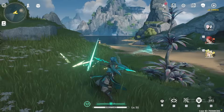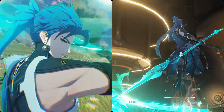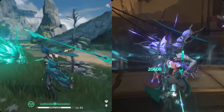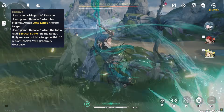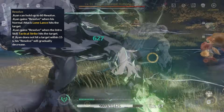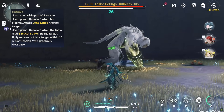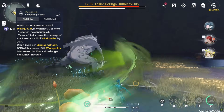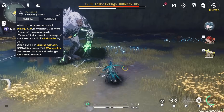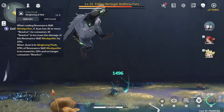He gets cool dragon animations on his attacks in his burst state. Jian actually has 2 burst animations due to his forte circuit. He can have up to 60 resolve stacks, accumulated when his normal attacks hit. His intro skill instantly gives him 30 resolve stacks, which is really helpful for his rotation. If you cast his resonance skill while his forte circuit is half filled, he will consume all stacks and the skill will deal 20% increased damage — however, we won't be doing this in most scenarios.